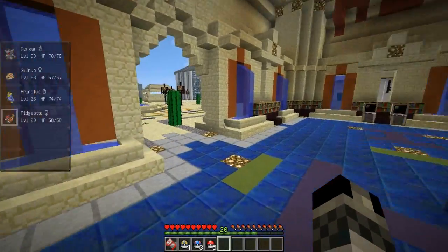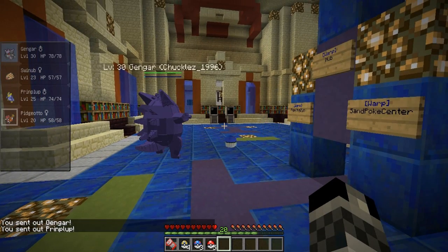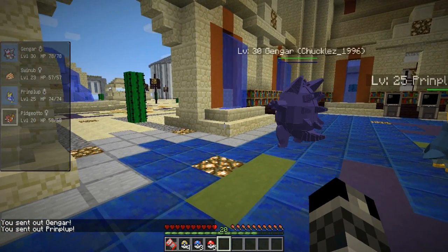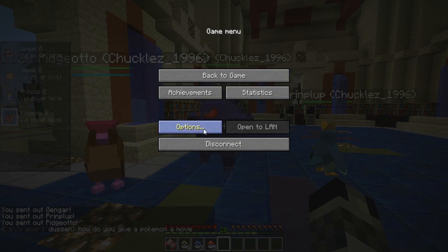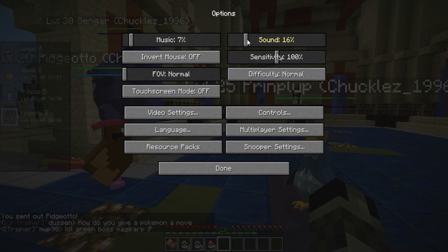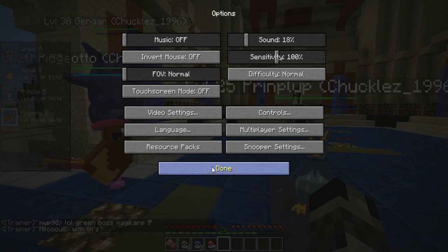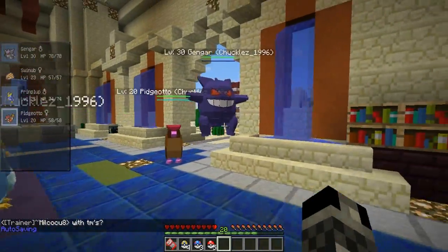So there you go guys, we got some evolutions. I'll quickly bring them out — we have Gengar, Primplup, and Pidgeotto. So these are the things that evolved off camera. Let me turn the music off actually. So yeah, these are our three new evolutions on the team, so that's pretty cool.